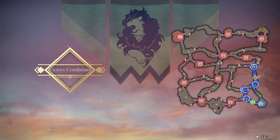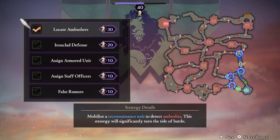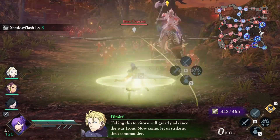Before we start, make sure you already have the Locate Ambusher strategy and Ironclad Defense. Locate Ambushers is required for this unlock, while Ironclad Defense will just make your life a lot easier.